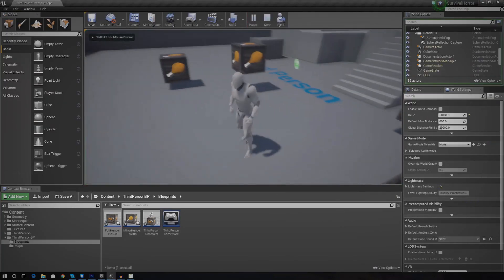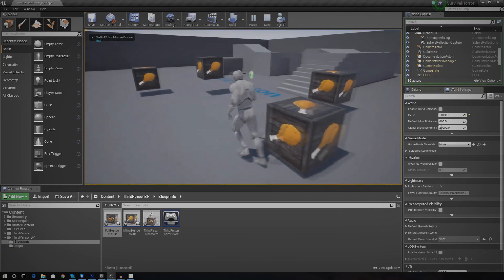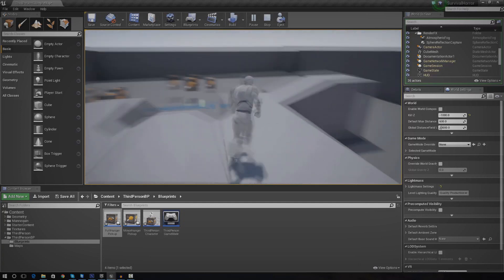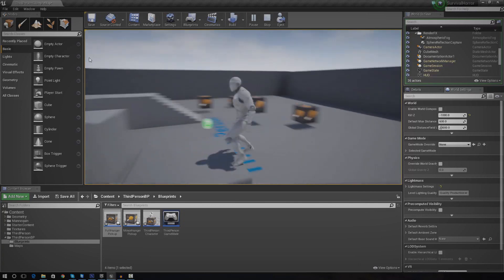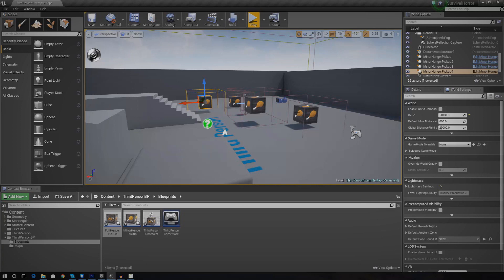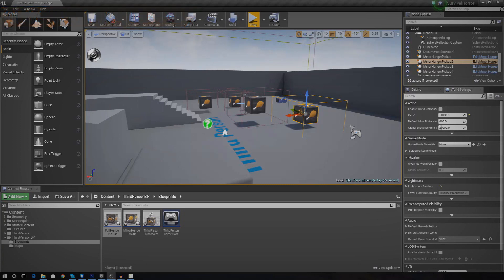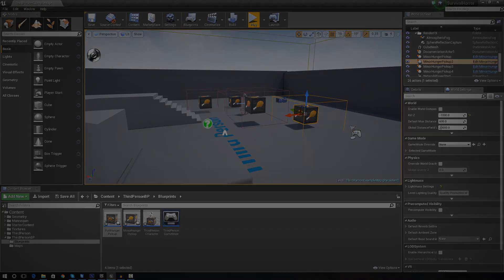So if I press play, you can see we've got our level and it works great. I hope you enjoyed this video and you've learned plenty more — we're getting quite cool stuff with our hunger system. In the next video I'll hopefully be showing you how to get it onto the UI, creating a little progress bar for our HUD inside of Photoshop, bringing it into the game so it feels like a more coherent product. Thanks for watching, comment, like and subscribe, and make sure you check out the next video. Goodbye.